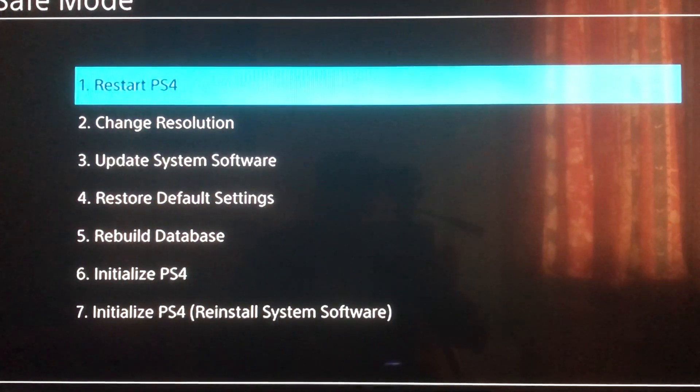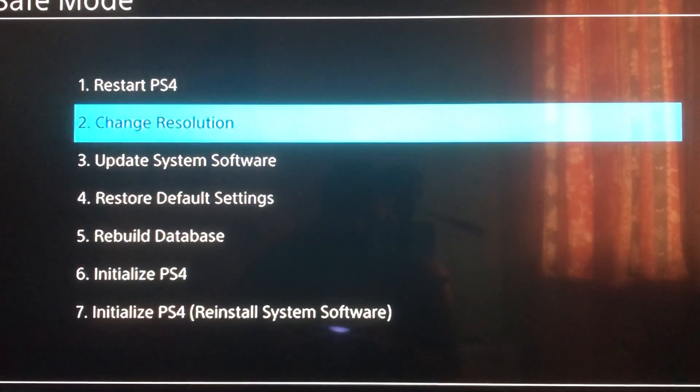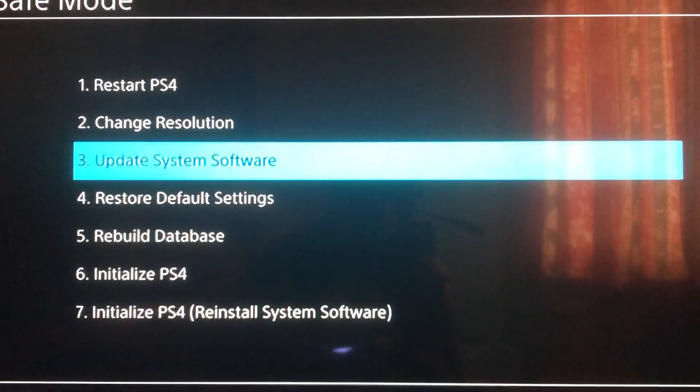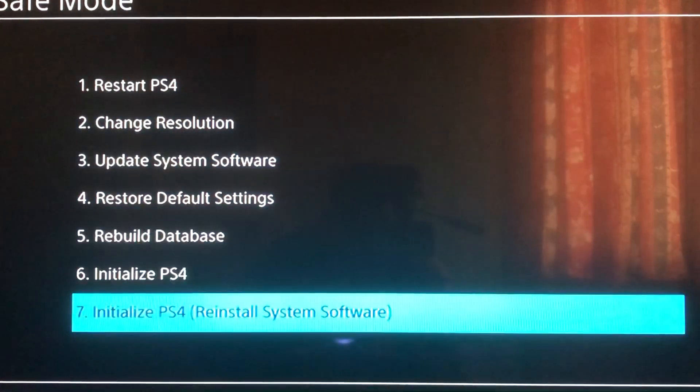In Safe Mode, what you need to do is select Initialize PS4. For that, you need a USB drive. Connect the USB to your computer or laptop, go to the PlayStation website, and look for the latest firmware version. The reason we do this is because we can't update the PlayStation normally since it needs internet, and PlayStation has blocked the connection — so we download the update file to the USB instead.